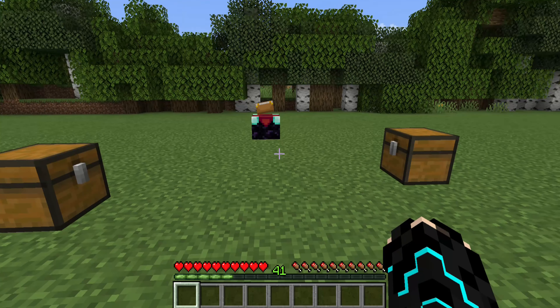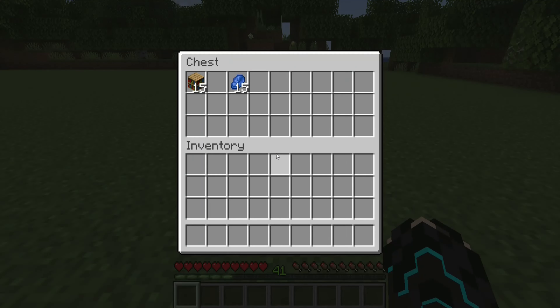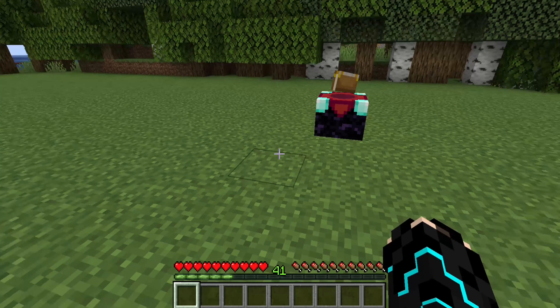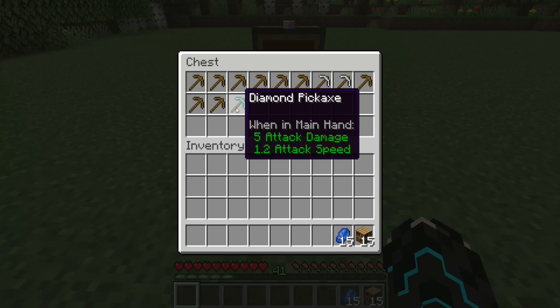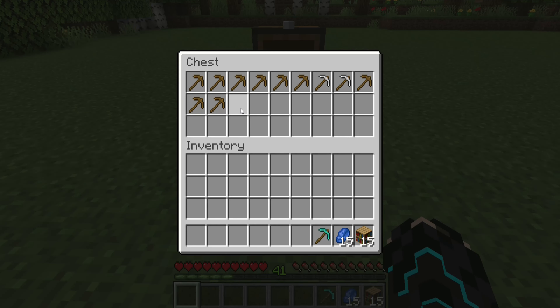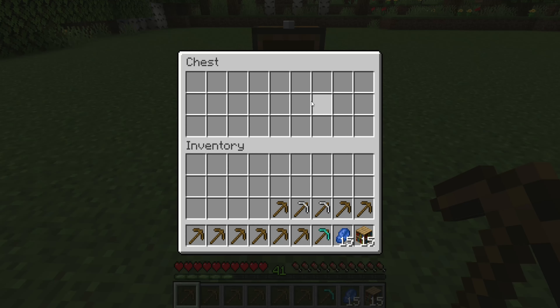So now back to the method. First thing: an Enchanting Table. Second thing: minimum of 9 Bookshelves, and if you can, have 15, which will increase the chances of getting Silk Touch. You also need some Lapis and XP level something close to 40. Then take the tool which you want to enchant — I need Silk Touch on my diamond pickaxe, so I'm taking it. Additionally, you should have some wooden tools, which are used to make this method work. You can use any wooden tools, or iron tools if you have them.